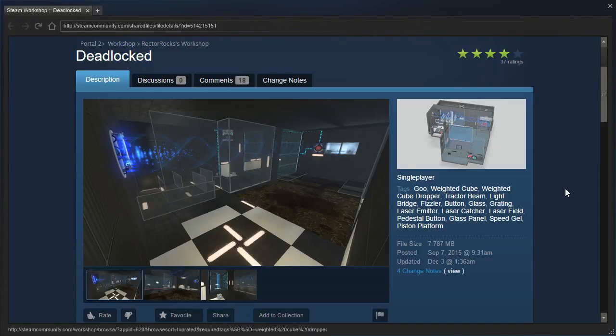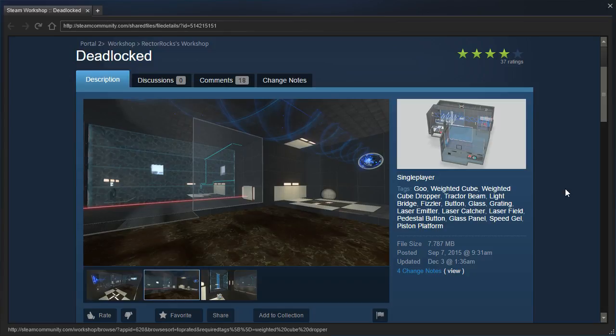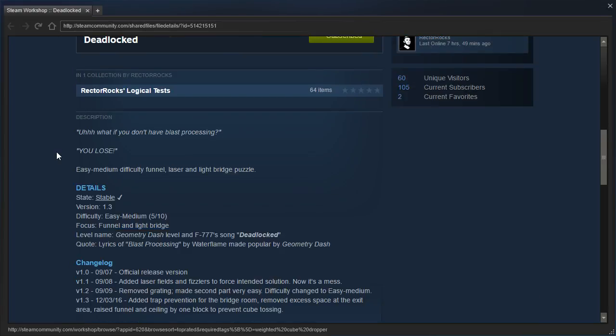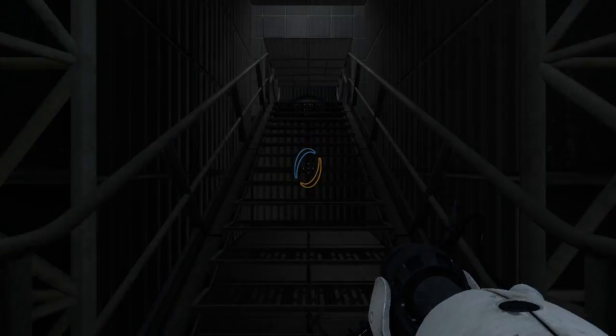Hey guys, I'm LB, and let's check out Deadlocked by Rectorrocks. Deadlocked is something you do not want to have happen to your program or system. What if you don't have blast processing? You lose! Easy to medium difficulty funnel, laser, and light bridge puzzle. There's a bunch of details in the changelog. Let's get going!